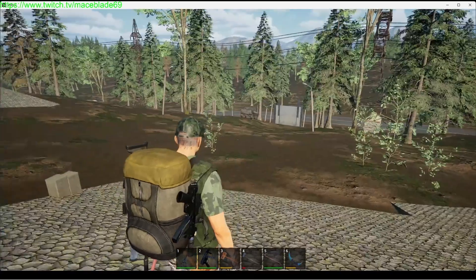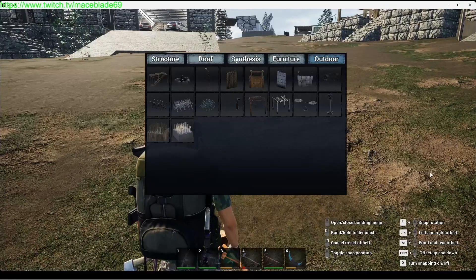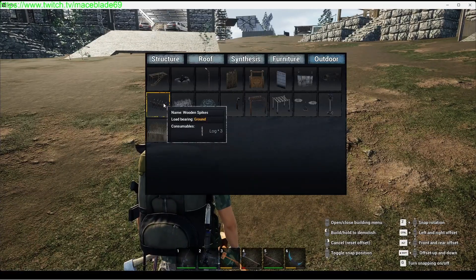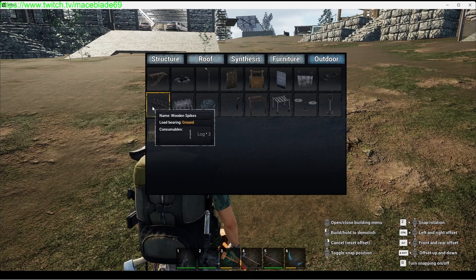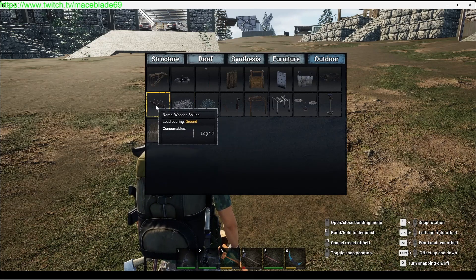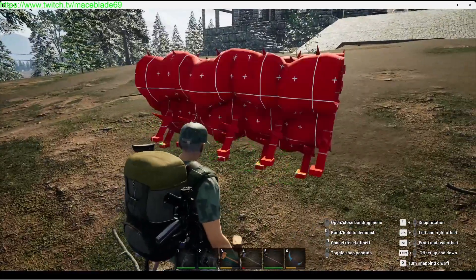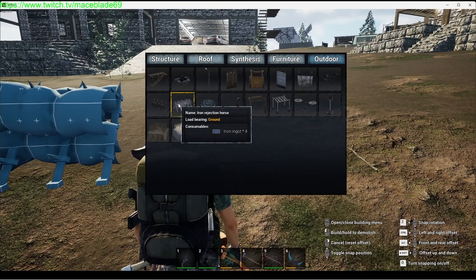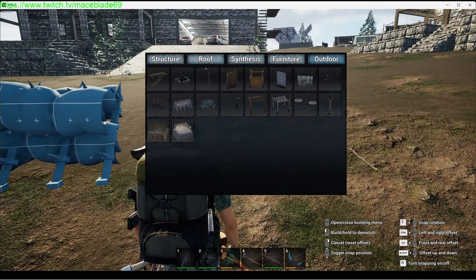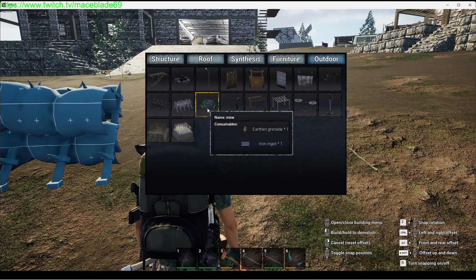Let's see what it costs to build these things. The iron rejection horse you're given right off the bat is just upgraded wooden spikes. Let's put that one here — that one requires 4 iron ingots. That's not bad, but 4 ingots will make that whole wire mesh. It seems cheap.